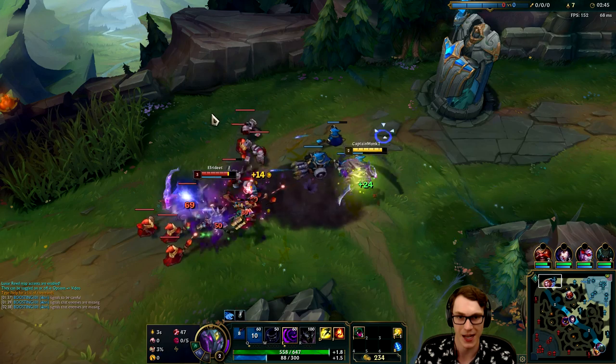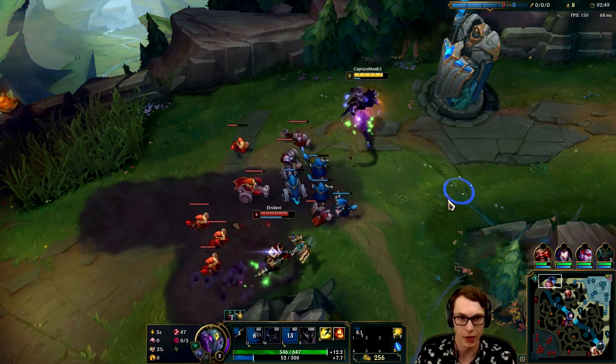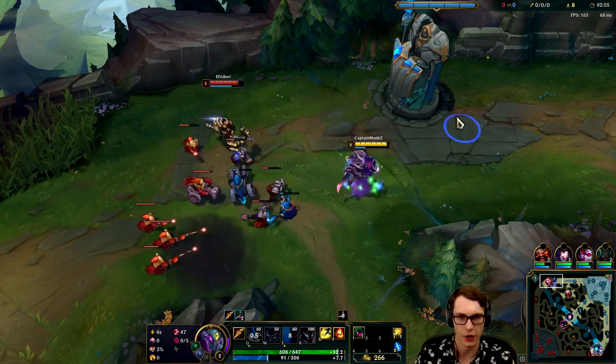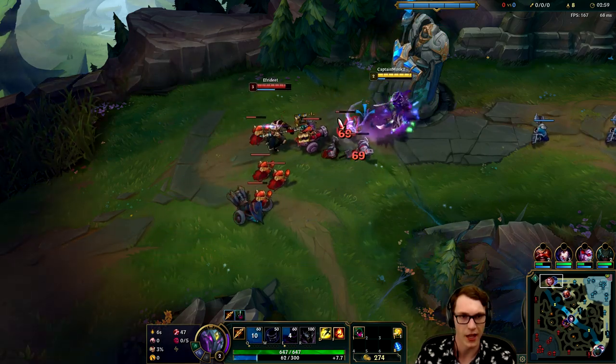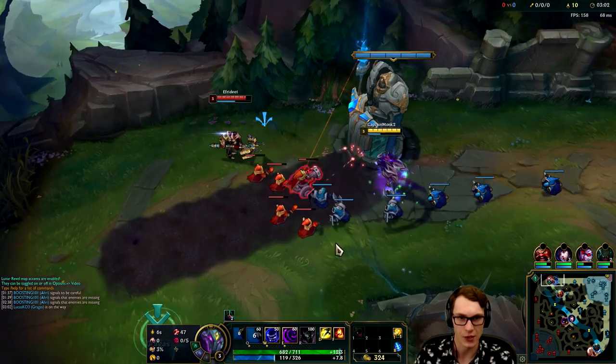I'm aiming for perfection and if I come a little short, like right there where I miss my E - I've never understood why you can actually fear minions. I understand fearing jungle camps but fearing minions, like why would anybody do this? Anyway, you can see how much mana is being used just in the wave clearing process.